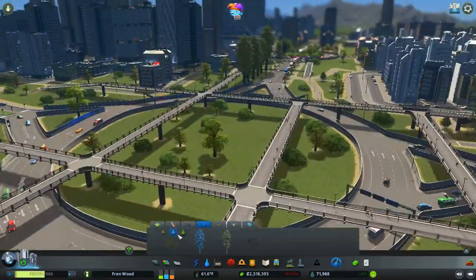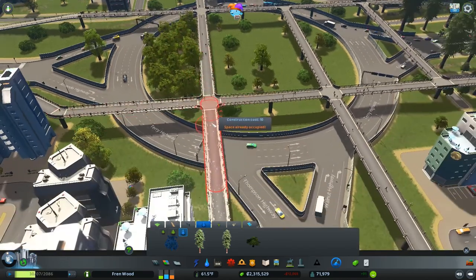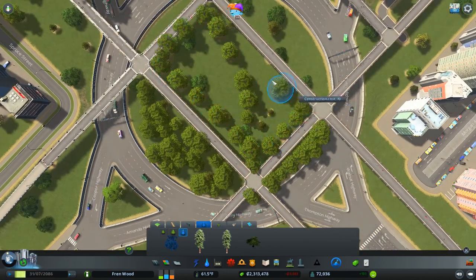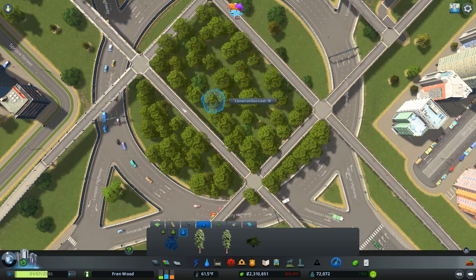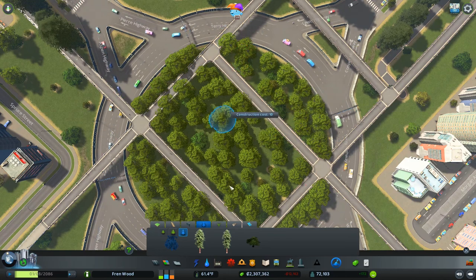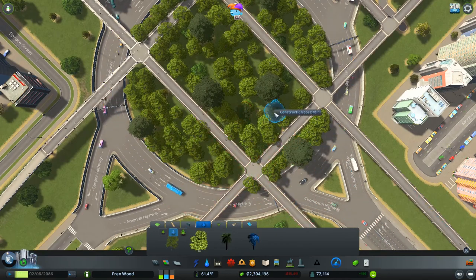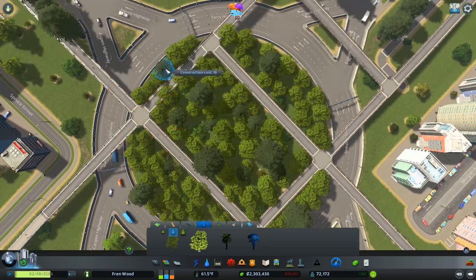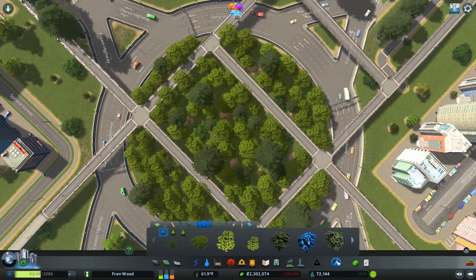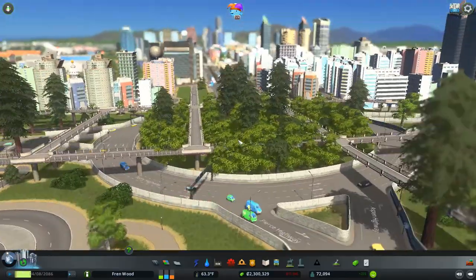We're going to wrap up by just spamming some trees in. Go ahead and check out the channel — check out the new Destiny 2 videos and let me know what you think. Don't forget to check out the Mixer link as well. We tend to stream on the weekends, pretty chill streams where you can see the finer details in Friendwood being worked on. I'm totally decking out this roundabout with trees — it's almost like a little garden within the city. Pretty cool.